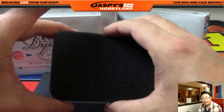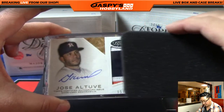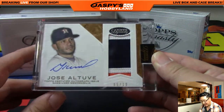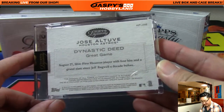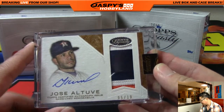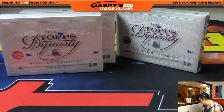Next one — we've got Jose Altuve. Nice. Five out of ten, three color patch and auto. Remember, ladies and gentlemen, we have another hit draft case available in the store at JaspisHobbyland.com, and we have a random player break. Be sure to check that out at JaspisHobbyland.com.